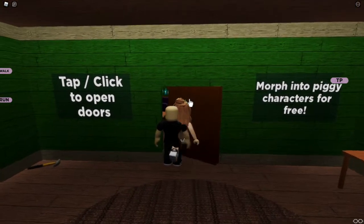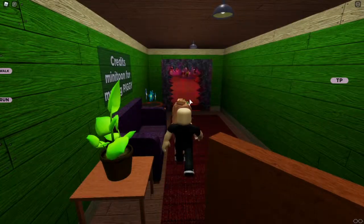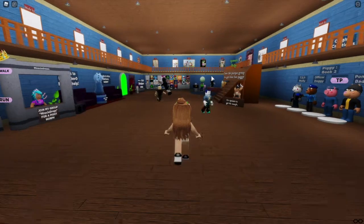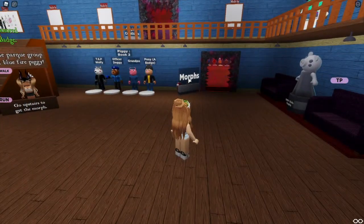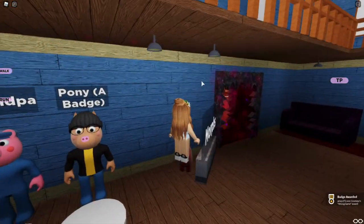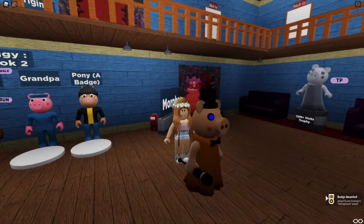So what we need to do is just head through this door here and then through here into this lobby area, and then where it says Morphs over here, we just want to run behind that and just touch the Wrong Game badge.